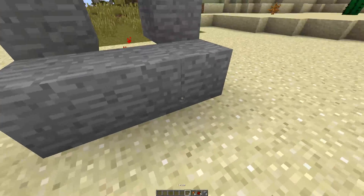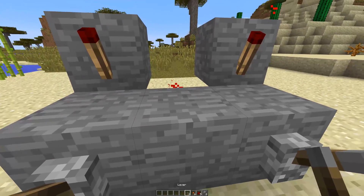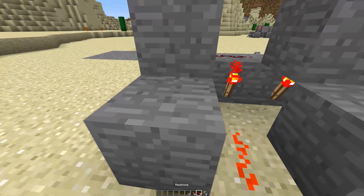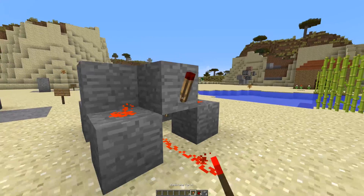Then on the back you're going to want to put a lever and another lever there, with a redstone torch on the back of those 2 blocks and a redstone dust in between. Then you're going to want to put a block there and there with a redstone dust on top, and between them put another block with a redstone torch on it.